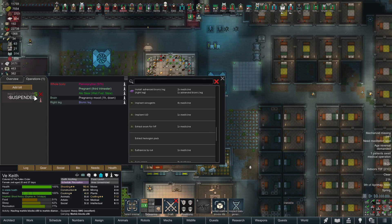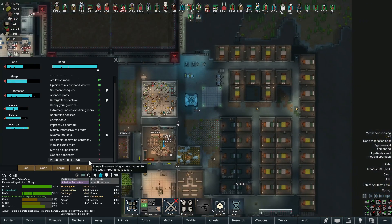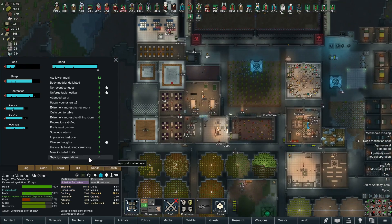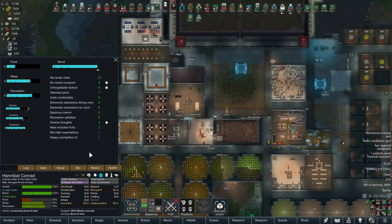Yes, this is V - third trimester. Should we give her that leg now while she's pregnant? I don't want it to coincide with the baby being born, so let's wait. I'll leave the bionic there - I probably won't remember it until I notice it lying on the ground. I didn't know pregnancy gave a mood debuff; third trimester must be tough.